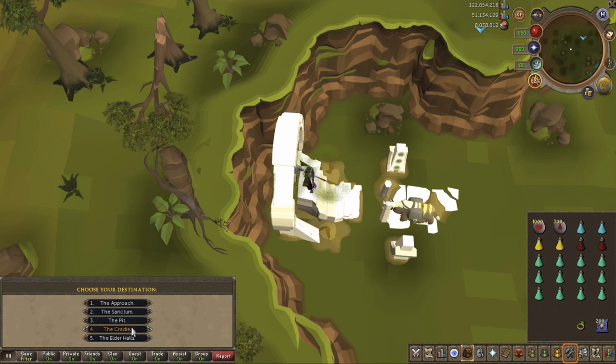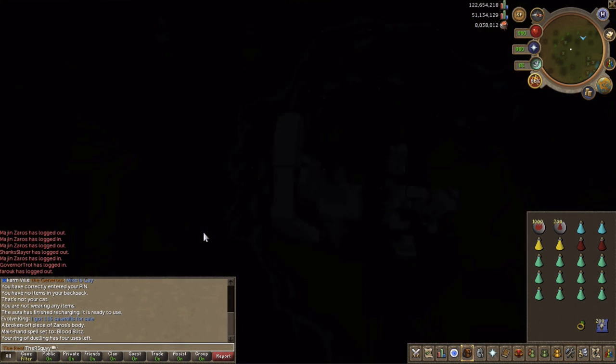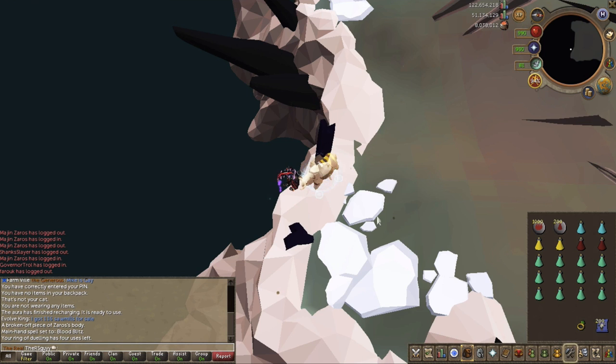Once you're on Freneskae, click the cradle and it'll teleport you right to the room where you're going to be killing these guys. They'll start spawning right away — they spawn really quickly, so you'll never be out of combat. Another great thing about these guys: they give great experience and they're quite easy to kill, making them a great monster to train on.